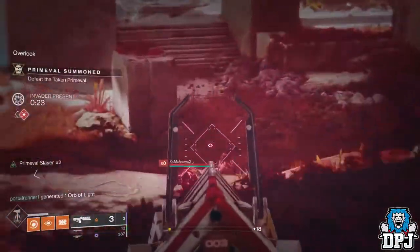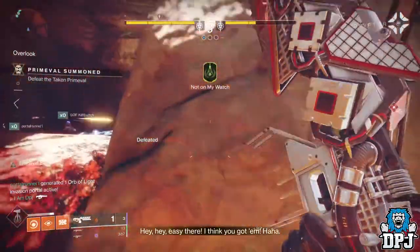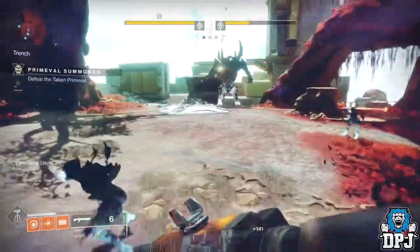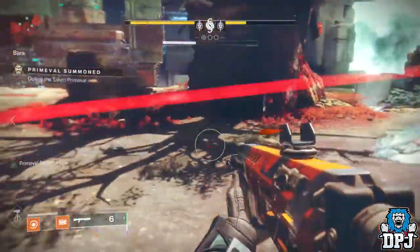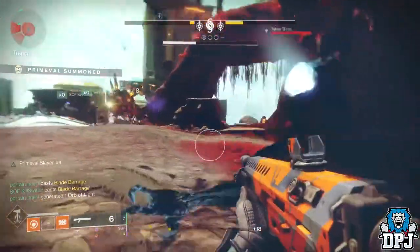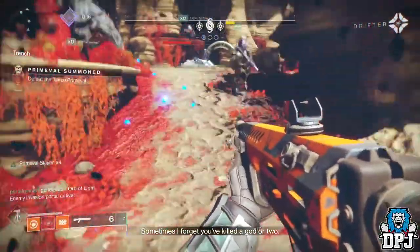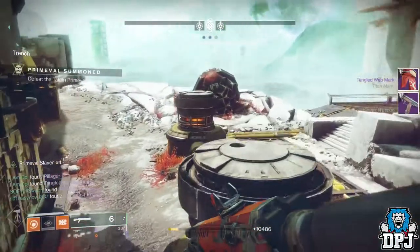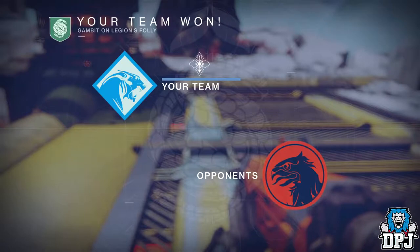Another thing — there should always be someone on your team looking for blockers and taking them out as soon as they spawn. Everyone rushing to grab motes and banking as soon as possible can leave you stranded with blockers at the bank because your teammates don't have enough motes. Everyone rushing for motes without being aware of blockers can mean serious trouble. So if one person is always aware of blockers and is there to take them out as soon as they spawn, it really does help.